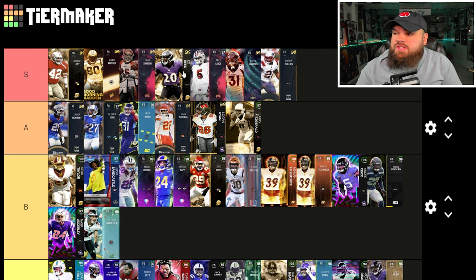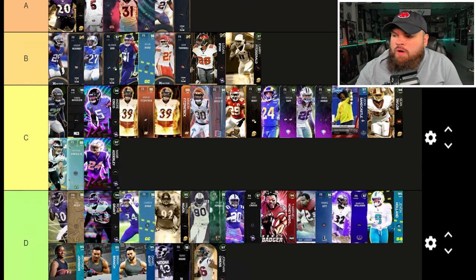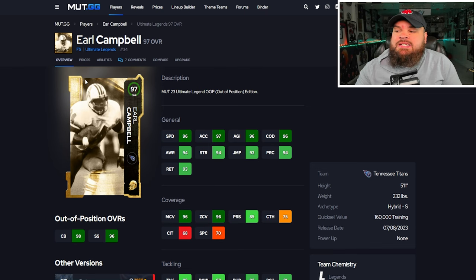Ed Reed is going to be the new A tier. Chad Johnson with that universal coverage for two AP might seem like a lot, but with all the double-zero abilities going around now with the rookie premieres, you can easily justify running him. Julius Peppers is still an S tier user no matter what, and Ronnie Lott is still up here with the zero AP inside shade - he is the only one of all the free safeties that gets that for zero AP.